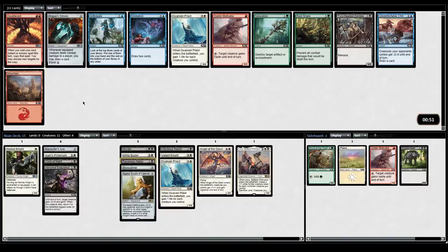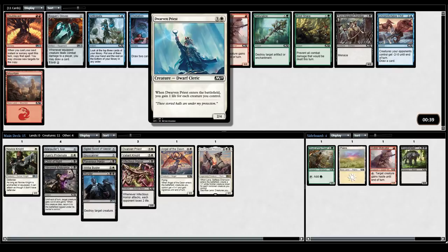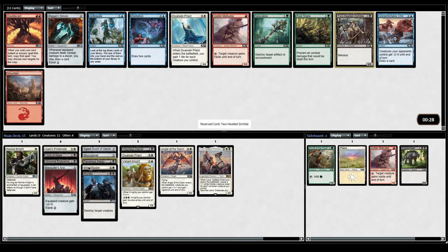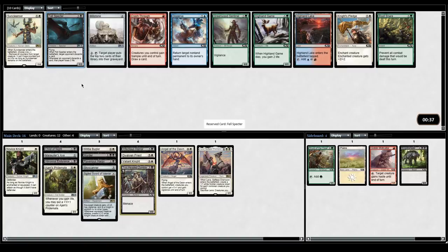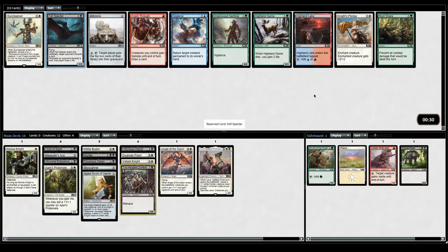Rogue's Gloves, Novice Knight — I don't know why my 3s are over here and my 2s are there. There's Dwarven Priest if we need more life gain. If this was a Knight I'd be much more inclined to take it. I feel like this deck kind of beats down, and Two-Headed Zombie hits pretty hard. Ravenous Harpy, Skyscanner, got the Sword — I'm going to take the Two-Headed Zombie. So many Sun Cleansers. Fell Specter is actually nice here — it's a flyer, it's evasive, gives some incidental life loss to your opponent. This should make them a Knight, there are Knight synergies in this set. Especially compared with One with the Wind, which also gets flying — but we're taking Fell Specter.